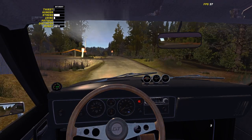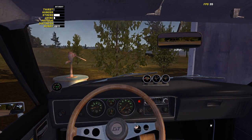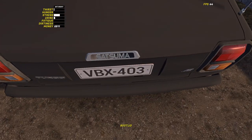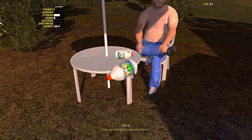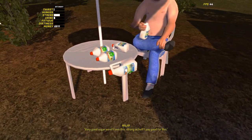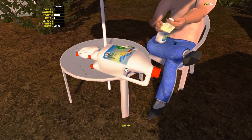Here we are at drunk guy's place — that was pretty quick. On controller, the quickest way to turn lights on is to hold whatever button you have mapped to lights and it turns them all on. Looks like the alternator is going to need replacing soon. Delivering the kilju now — drunk guy loves it. Six sugar, one yeast does the job.